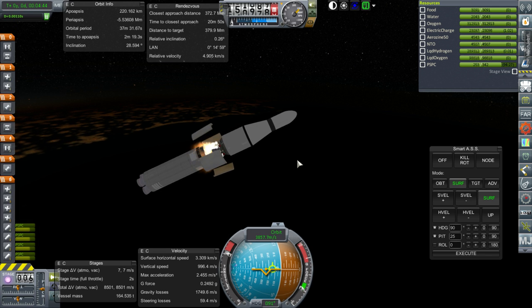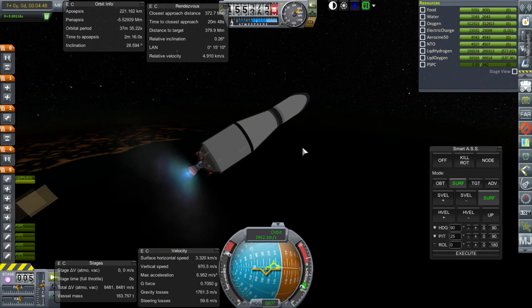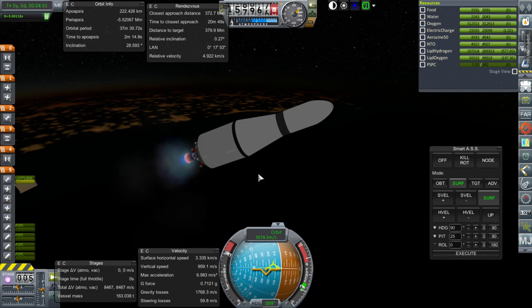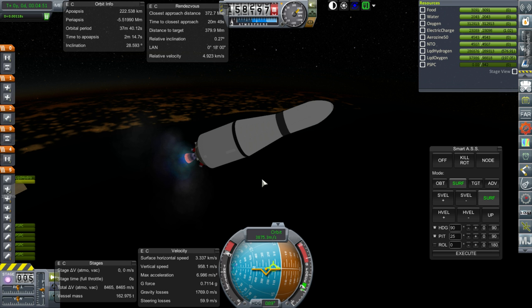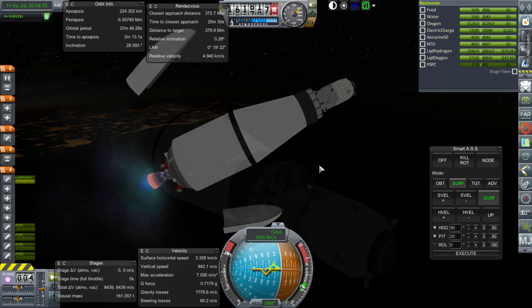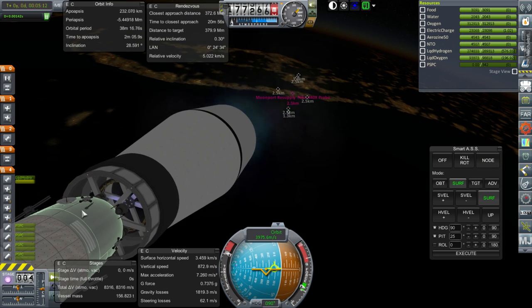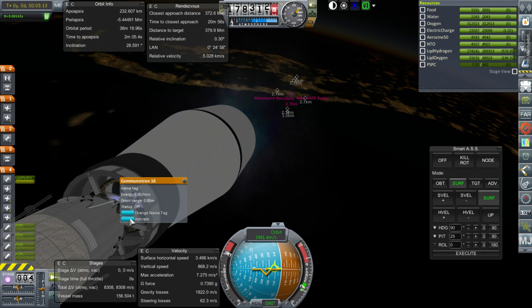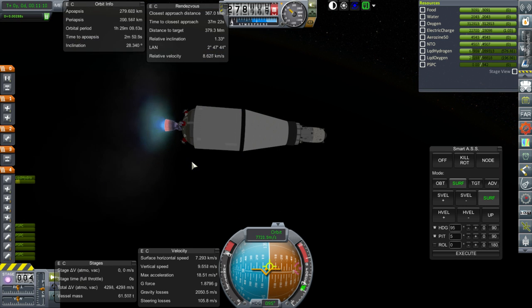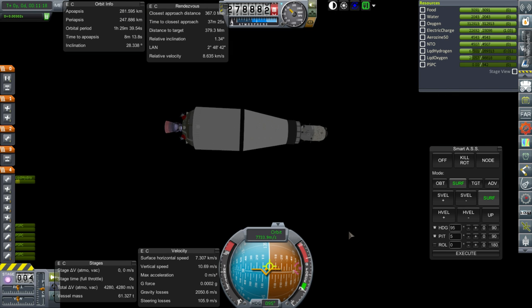Separation. Very good — fairing set. I still need to remove these Reflectron KR7s from this; it very much does not need them. Shutdown. 281 by 247 orbit. The route of inclination went higher than I wanted, but let's get set up for a transfer to the Moon now.